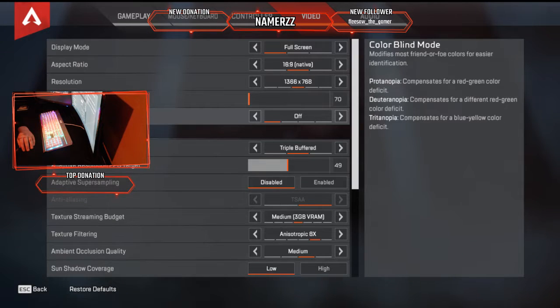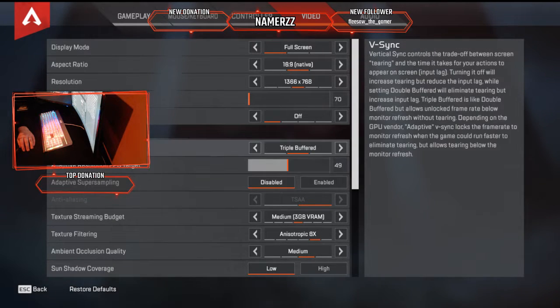Don't mess with VSync. Go to Adaptive Resolution FPS Target and set it about halfway. If it's all the way up, you're pushing for better FPS but your game will look lower quality. If it's all the way down, you'll get worse FPS.